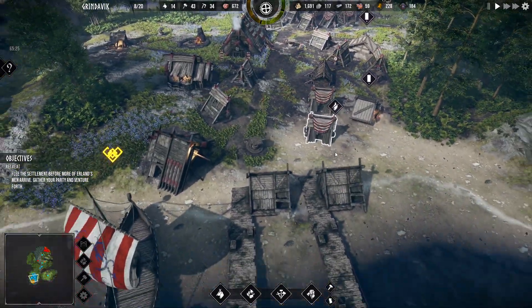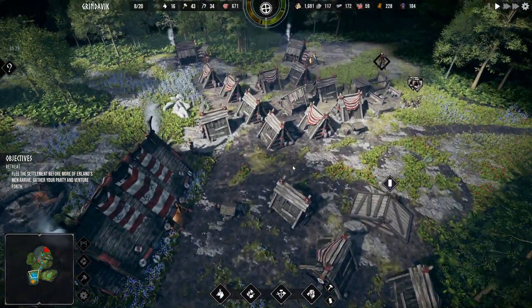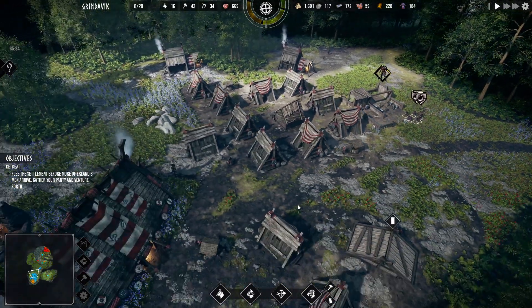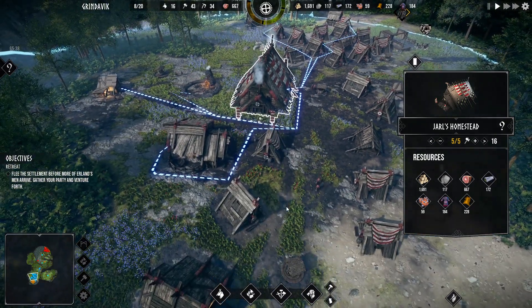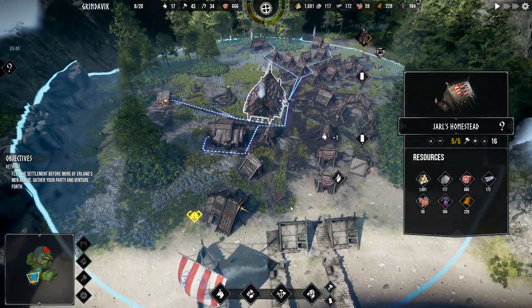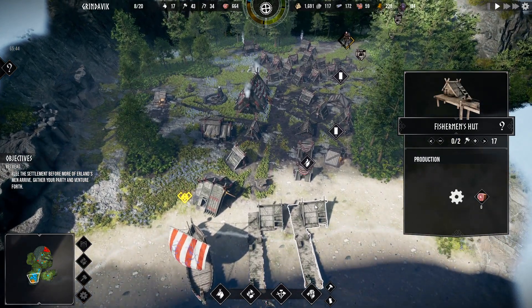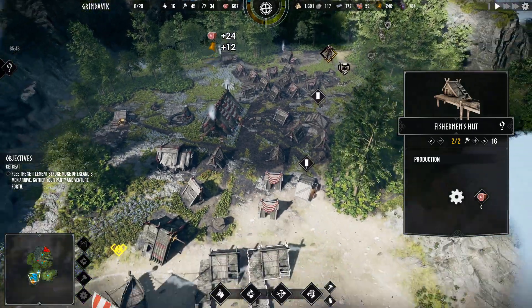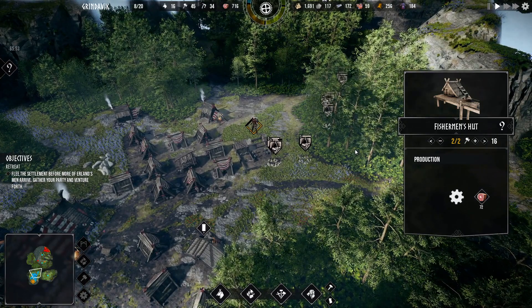Gather my party. Seriously? You want me to abandon my base? This is our home — that's our house. And these are our docks. Like, we gather fish here, man. What are you trying to do to us? I don't like this guy's attitude.